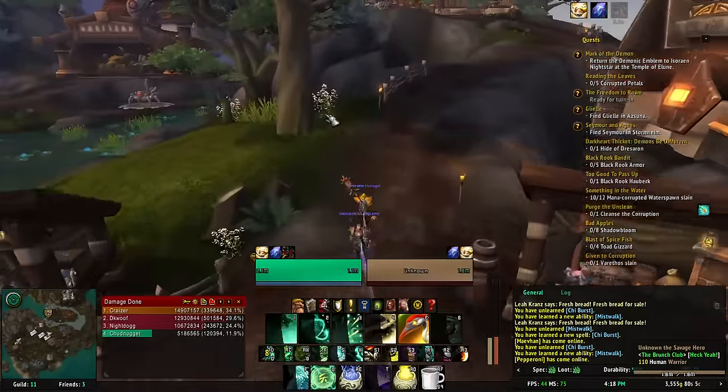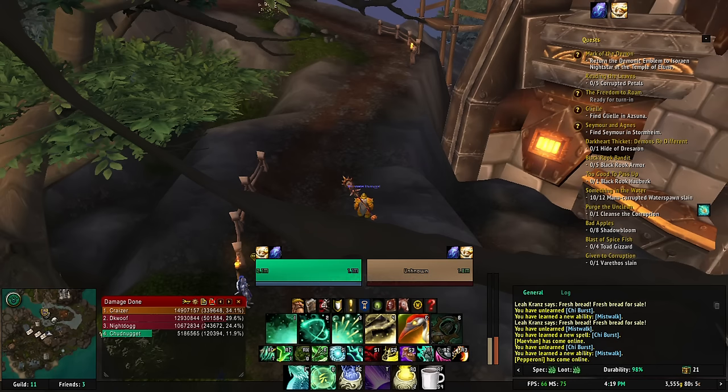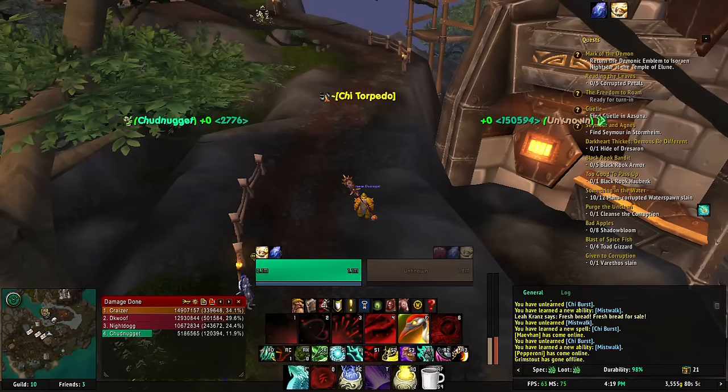Mistwalk is a great PvP talent — I've used it whenever I heal and it's always good. The next thing I want to talk about is the new legendaries added in 7.1.5.